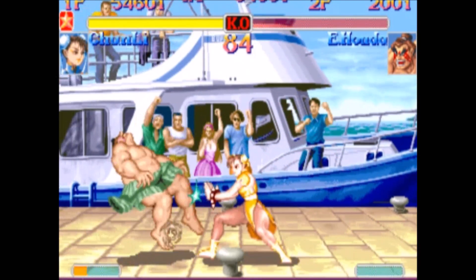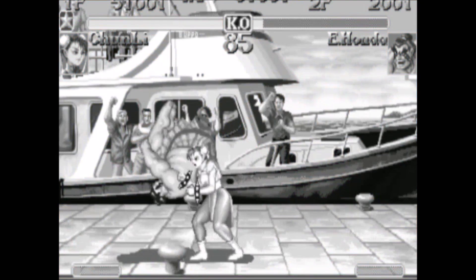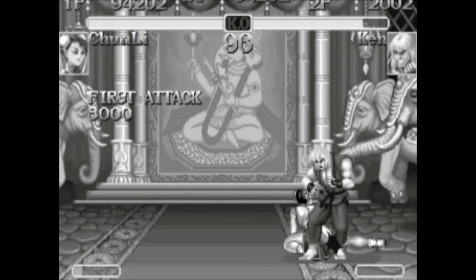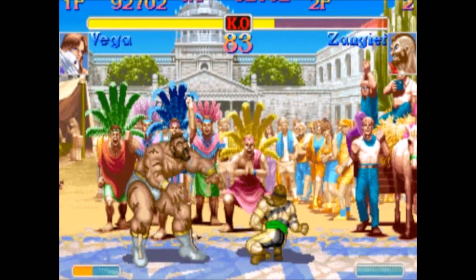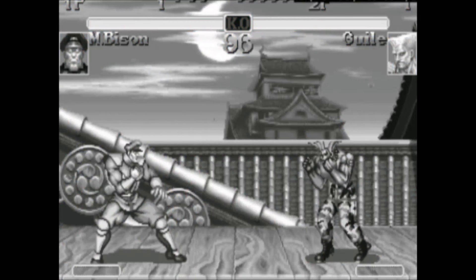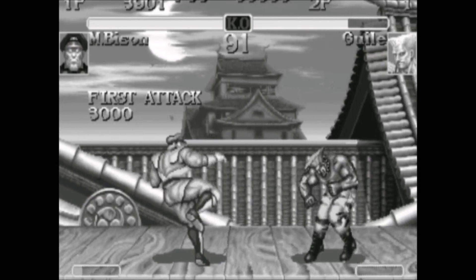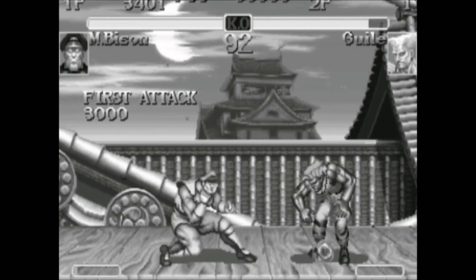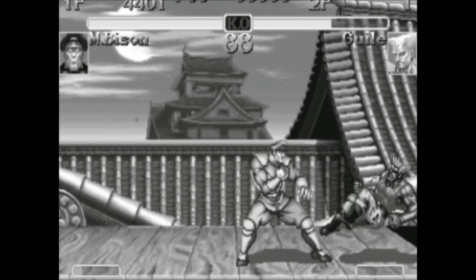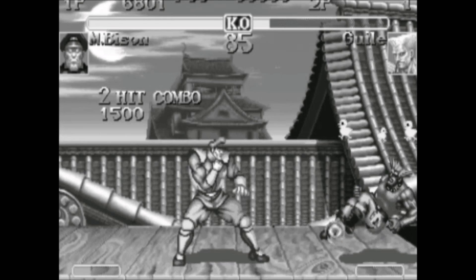Meaty attacks are also known as early attacks. A meaty attack is when you time your attack a little early against an opponent who is getting up from a knockdown. This way, the tail end of your attack hits, and you'll be able to recover from your attack just a few frames after the hit, so you can perform another attack. For example, if you pick Bison and do his low-medium kick and then try to do his stand-roundhouse kick, you're not going to be able to combo that no matter how hard you try. But if you knock down the opponent and do a meaty low-forward kick — just the tail end of that kick — then you do have time to combo the stand-roundhouse, and it's actually not even that difficult.